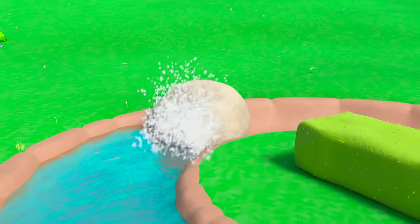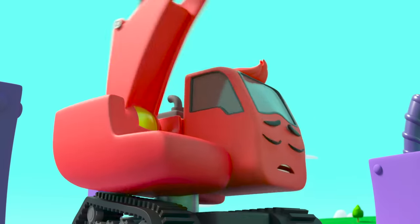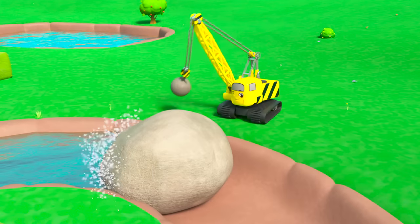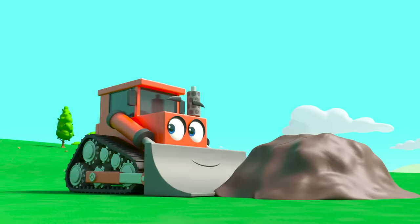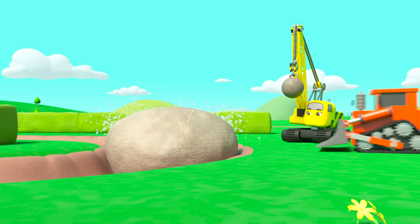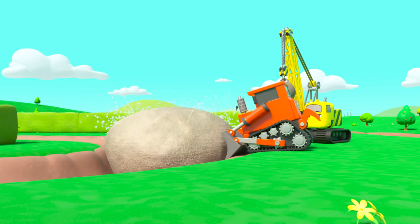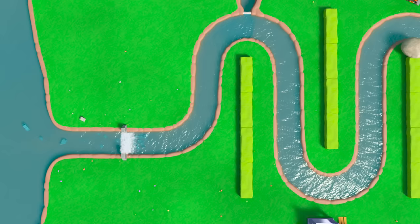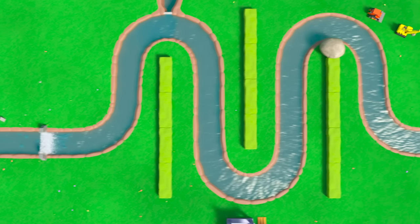But now look — that rock is blocking the canal. That rock is too heavy for Daisy to move, but here comes Bump — he can move that! Hooray, good work! At last the water has filled up the canal.